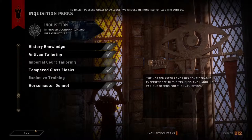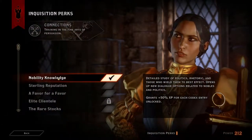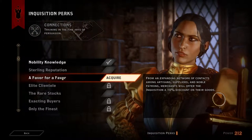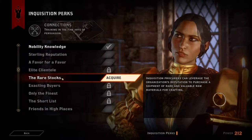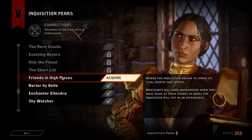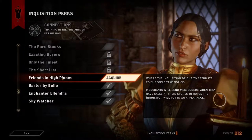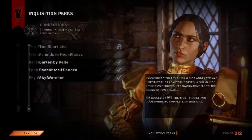The Dalish possess great knowledge. We should be honored to have him with us. Looking at Connections — Sterling reputation, a favor for a favor, rare stocks... I don't care about any of that. Friends in High Places — where the Inquisition deems to spend its coin, people take notice. Merchants will send messengers when they have sales at their stores in hopes the Inquisitor will put in an appearance. I don't really care about that either.